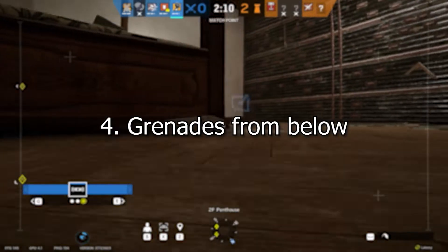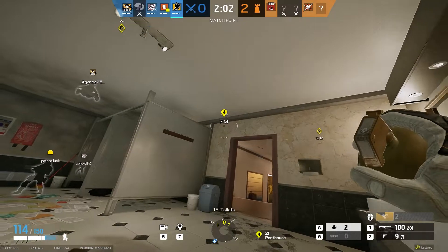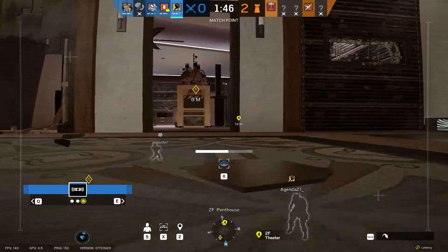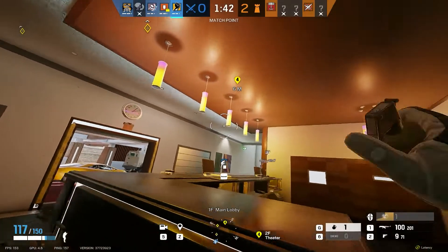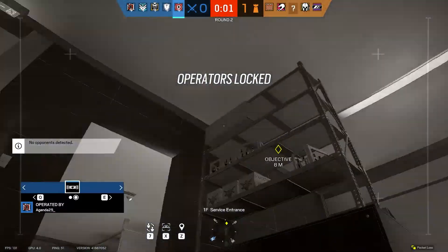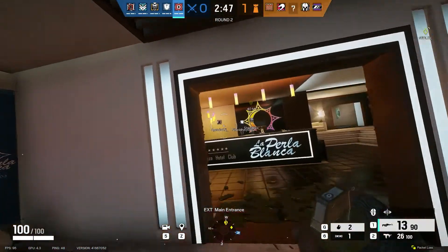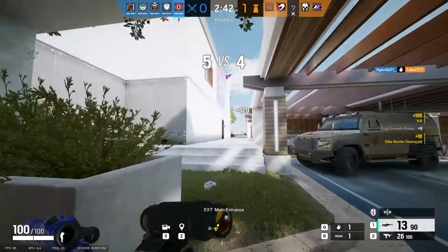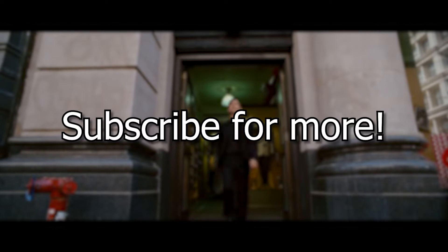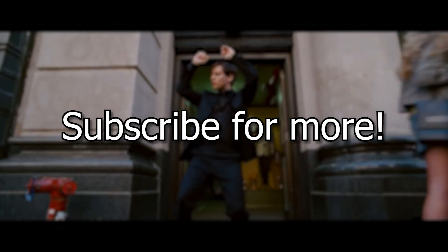And finally, number 4: grenades from below. I'll just let the clips speak for themselves. She's on the door, to our left. Let's not rush — I'll show you how to get a free kill whenever they take a mirror. And that's how you get a free kill with the mirror dash.